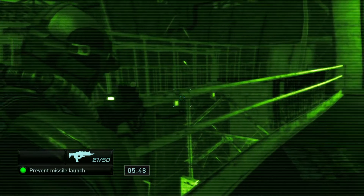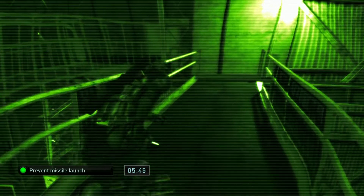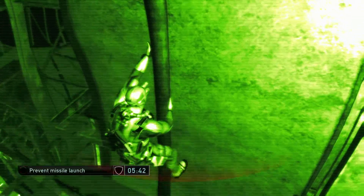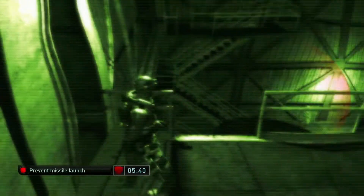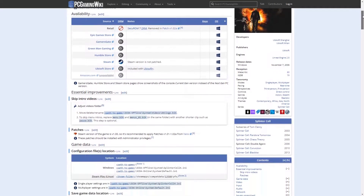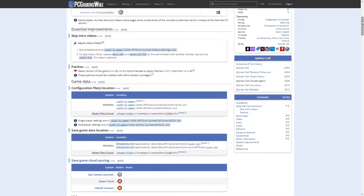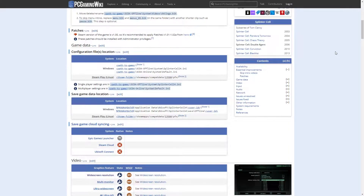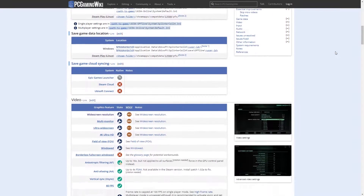Both versions share the same overall plot, but feature different storylines and levels and run on different engines. As for why I didn't play the PC version of Double Agent — I checked the game's PC Gaming Wiki page and discovered it's very broken. It comes with a lot of unresolved issues, including crashing, general bugs, and game-breaking bugs. Quite frankly, I didn't feel like dealing with that, so I settled for the Xbox 360 version.